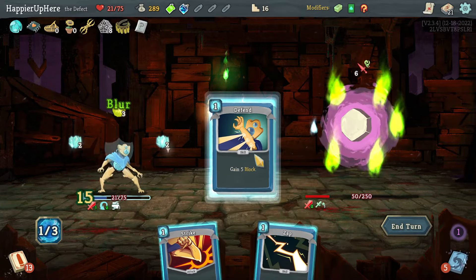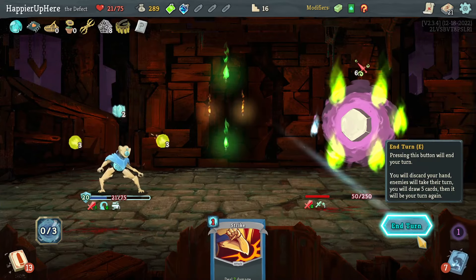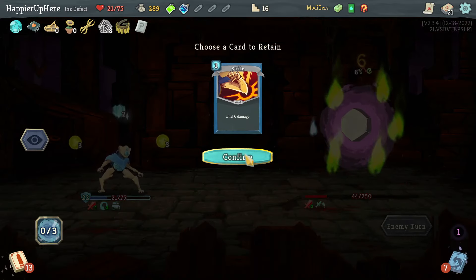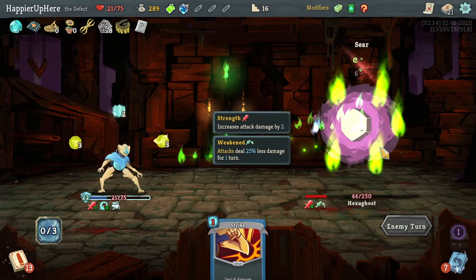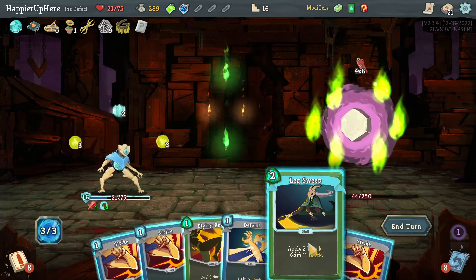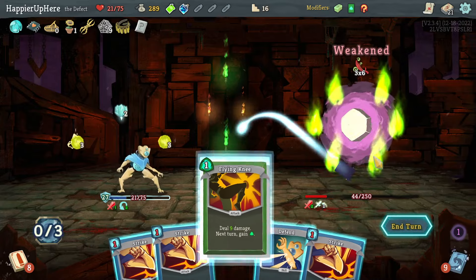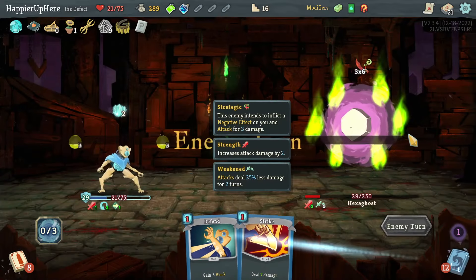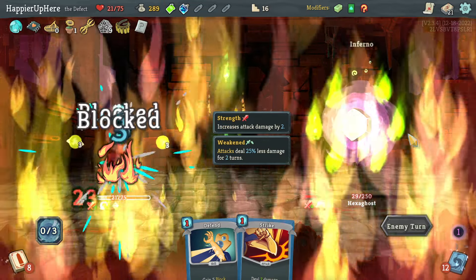Let's do Blur, Defend, Defend, then Zap and hope for the best because I don't think I can deal 44 damage next turn. 18 block, need 24 — Lex Sweep is enough! Beautiful. If only I had Thorns, the enemy probably would have been dead by now with all the multi-hit attacks.